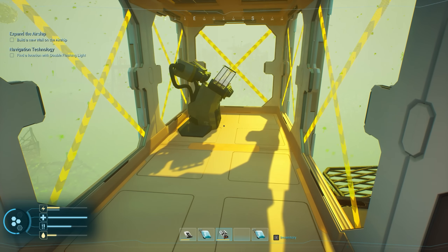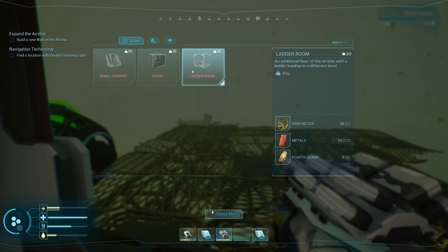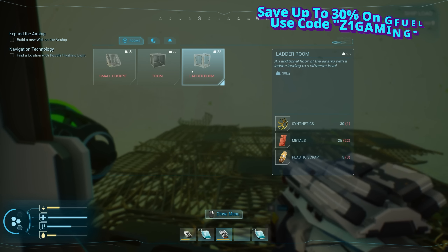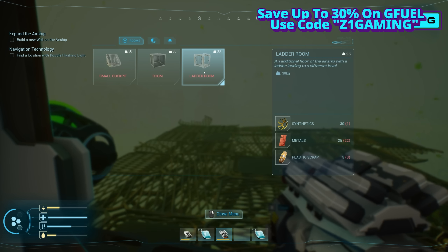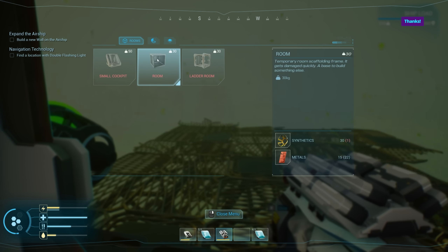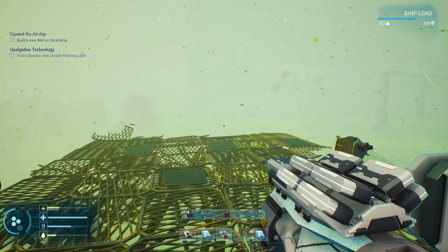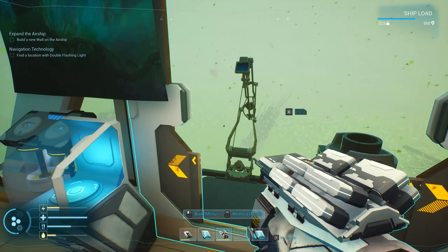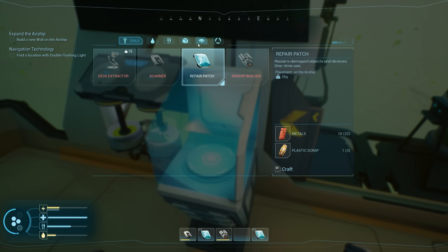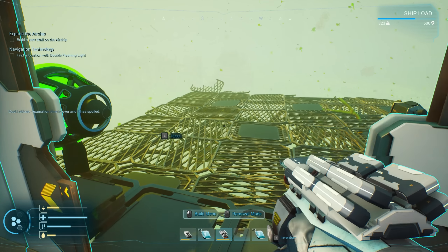We've got our fancy new build tool and I'd like to go ahead and get a ladder room — an additional floor of the airship with a ladder leading to a different level. That is actually fantastic. We need some synthetics, some metals, and we also have a new machine piece: a basic turbine. I need some metals and then that'll allow us to go up higher.